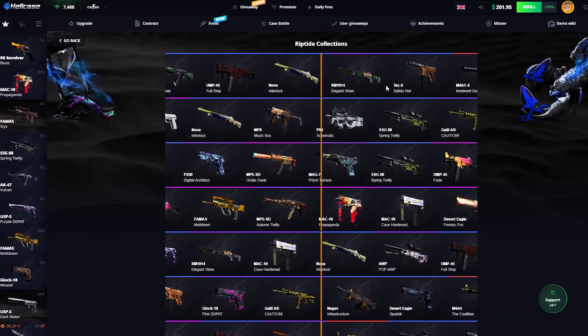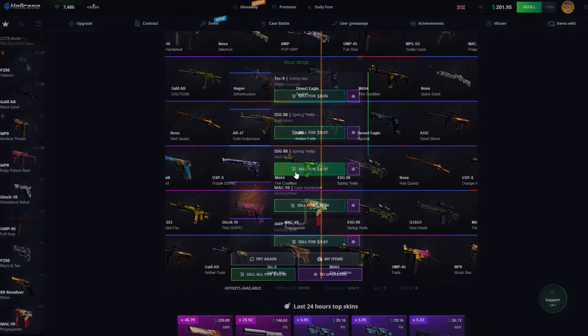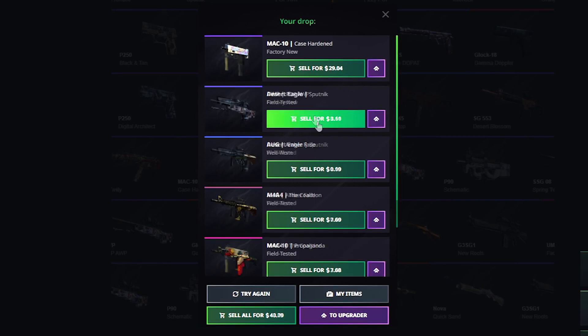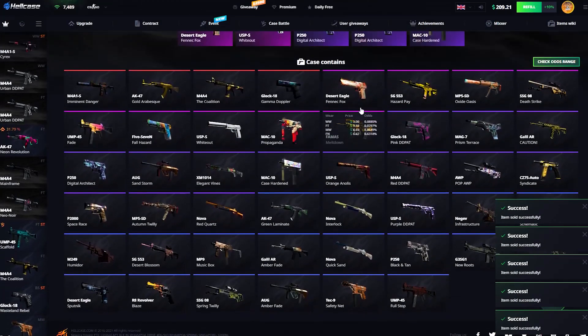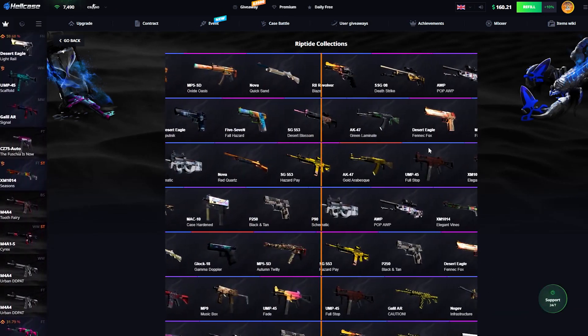That's what these cases are for — sometimes you're just going to get lucky if you don't expect it. Coalition, by the way, should be decent. The Mech 10 is also nice — 29 bucks. Coalition is literally $7, I thought it was going to be a tad more expensive, but we're going to get some nice skins. That's really all that matters.